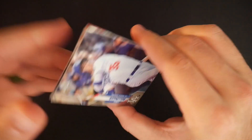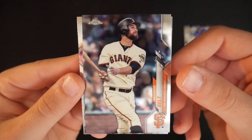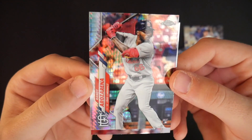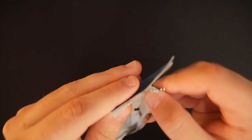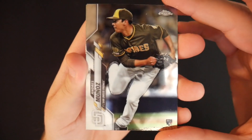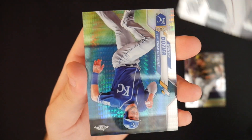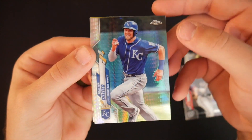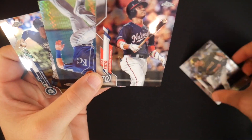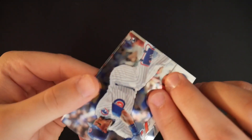Cody Bellinger. Brandon Belt. I'd like to get a nice rookie auto hit out of here. We have Randy Arazzareno rookie card — very nice. Going to keep it rolling. So far so good on the rookie cards, and the non-hits are still technically pretty good hits here. Munoz rookie card. Juan Soto — going to go with my Soto collection. Hunter Dozier and Dee Gordon. That Juan Soto is going to be very, very nice for the squad.